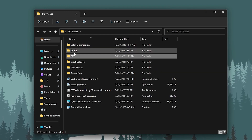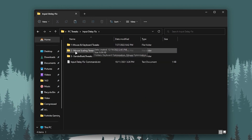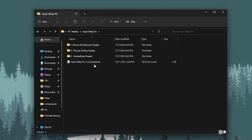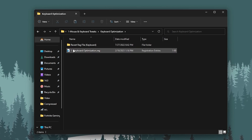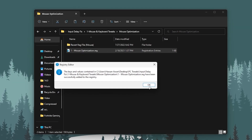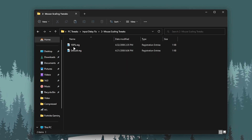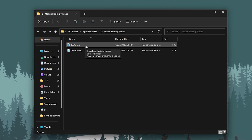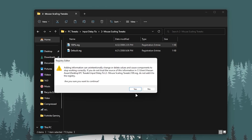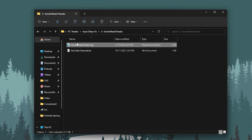Go into the main directory and open the Input Delay Fix folder. Inside you'll find mouse and keyboard tweaks, mouse scaling tweaks, and Xander Bar tweaks, along with some commands for improving input delay. Go into mouse and keyboard optimization, install it, click OK. Then go back and install mouse optimization registry. For mouse scaling tweaks, go with 100% since Windows uses 100% scaling by default. Click OK, then open Xander Bar tweaks and double-tap.